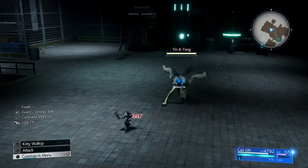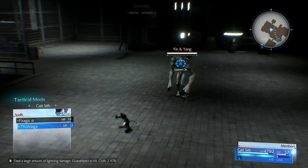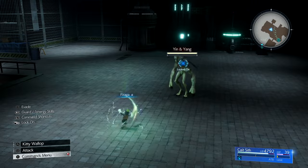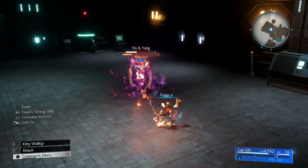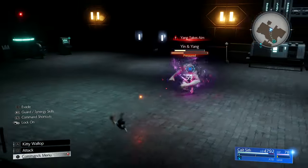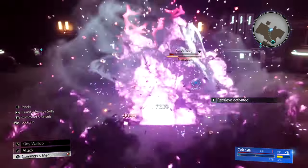So what we want to do is get two ATBs ready. And when he's Yin — I think it's Yin, the one which does melee attacks — you'll use Fire level 3. Do not use Fire level 3 when Yang is active, that's the one which does magic attacks, because he's more resistant to magic. Wait until Yin is active, the melee-based one.